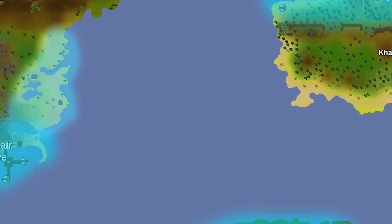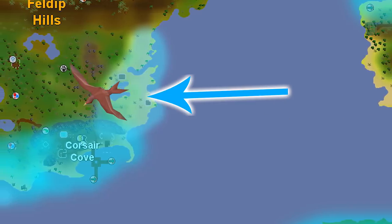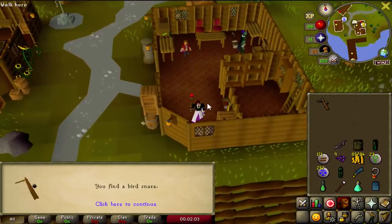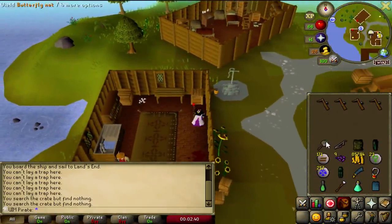Unfortunately, the only place I can train Hunter is here at these little red birds. I need to catch more crimson swifts than any person has ever attempted. This is gonna suck.